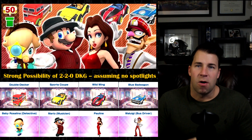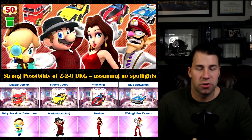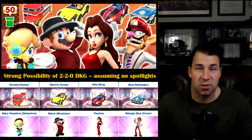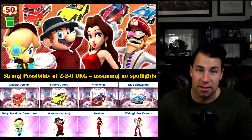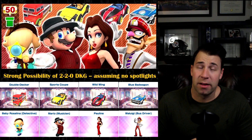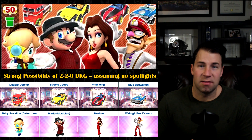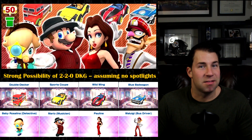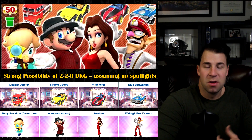The Sports Coupe has actually had a lot of decent value recently, but some of these other carts don't have much value. The Double Decker Bus looks cool but has a lot of city tracks. The Bad Wagon is arguably the worst cart in the game for value — so much invested in cities, and it only has about eight non-city tracks. Not a great pipe overall, but it does have some rarer items.